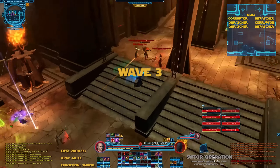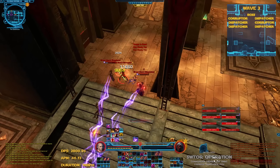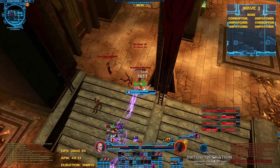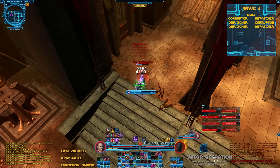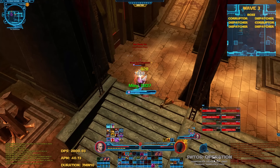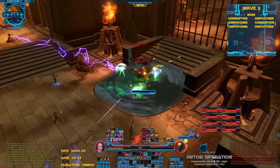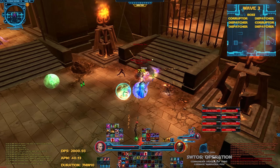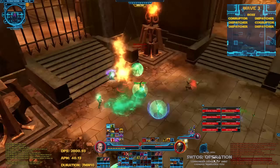Wave 3: We quickly kill the corruptors on each side. We shouldn't need more than one interrupt and that's the melee DPS's job as you can see. The boss drops down for this wave. After quickly clearing the right side, we leave one other alive on the left to prevent the next wave from coming, since waves in Nightmare spawn after the previous one is cleared or after 55 seconds, whichever comes first.